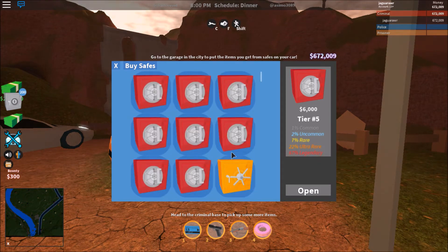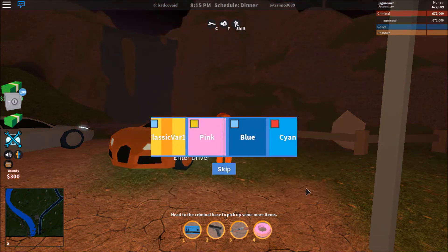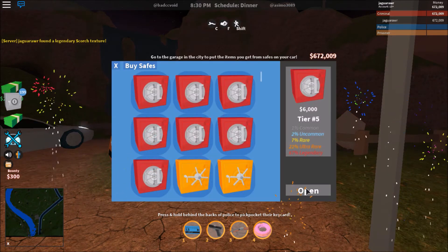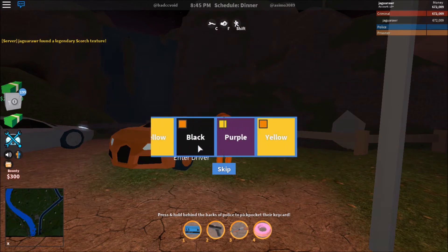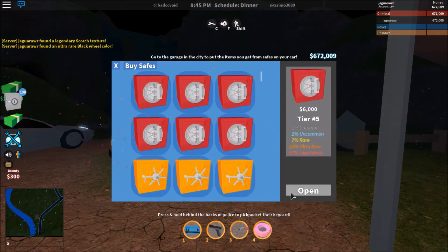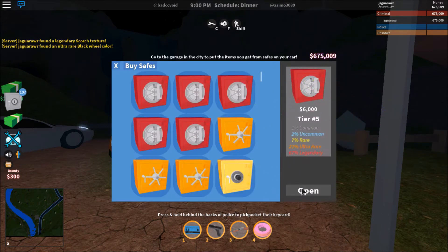I've been so nervous about opening these cases but I guess we'll start off with all the tier five ones. Yes! I've been wanting this skin for so long — that's awesome. Since I already have a lot of the normal skins, I'll most likely get a couple hundred thousand from these. I'm just gonna start skipping through them because it's going to take a really long time. Pink — I already had that. The cool thing is the red one gives 3,000 cash so I'll be grinding quickly from those.